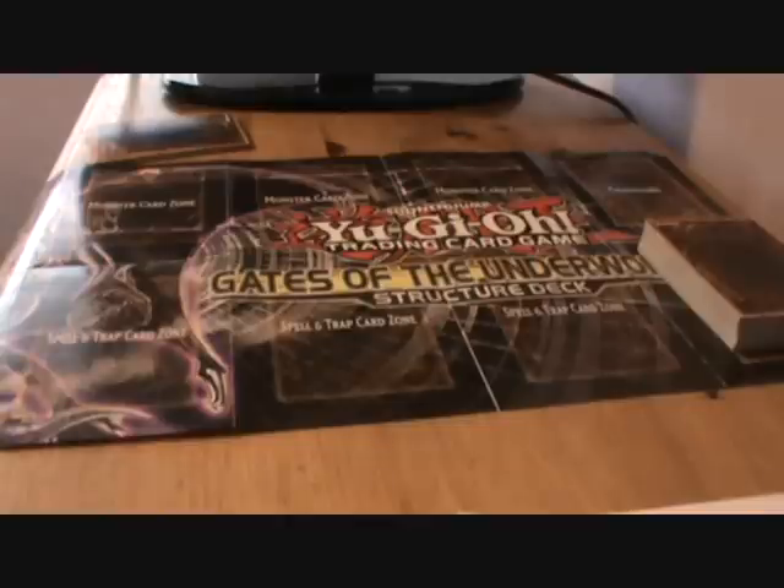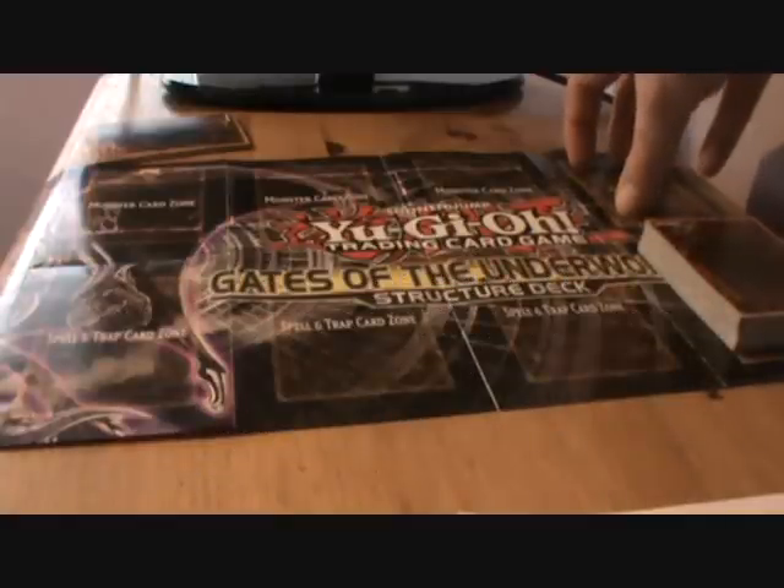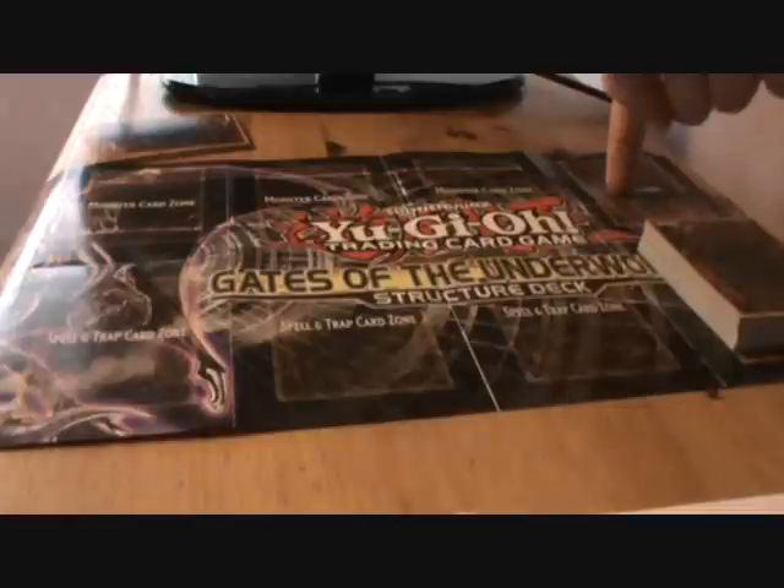Next up we have the game mat. You technically don't need this at home - it's just a piece of paper and you can just work out the positions as you go. The deck zone is the bottom right - this bit here is your deck zone. The graveyard is directly above it in the top right, and that is where a lot of your cards will probably end up.